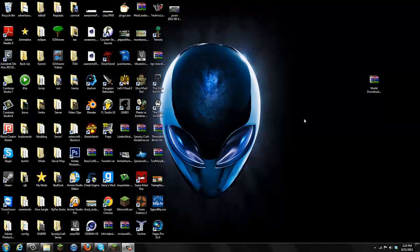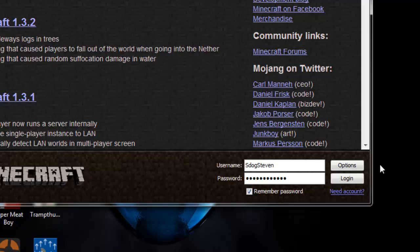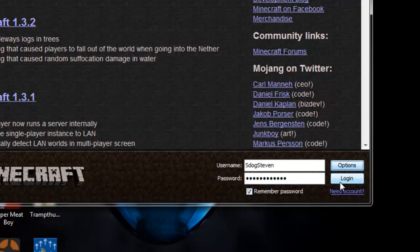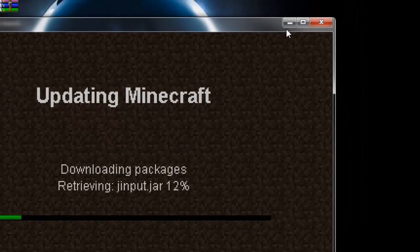This mod is really easy to install, so we shouldn't have any errors. First, before installing any mods, go to Options and force-update your game. The reason to force-update is because I have mods currently installed. Always back them up because you're never sure if this mod is compatible — if it's not, you'll get a black screen. Click Options, Force Update, and log in to download a fresh minecraft.jar.